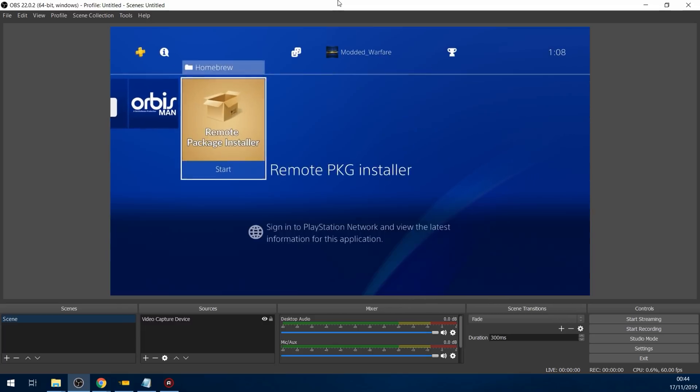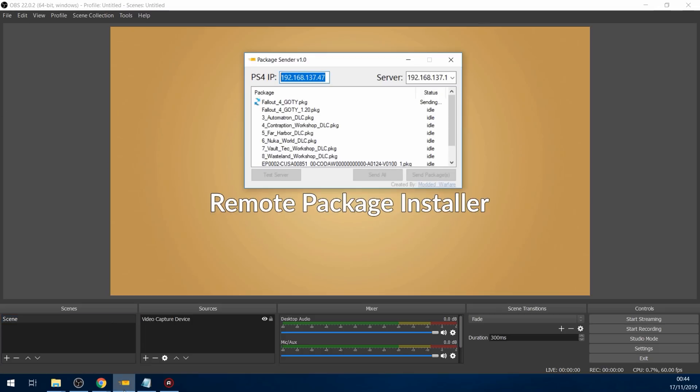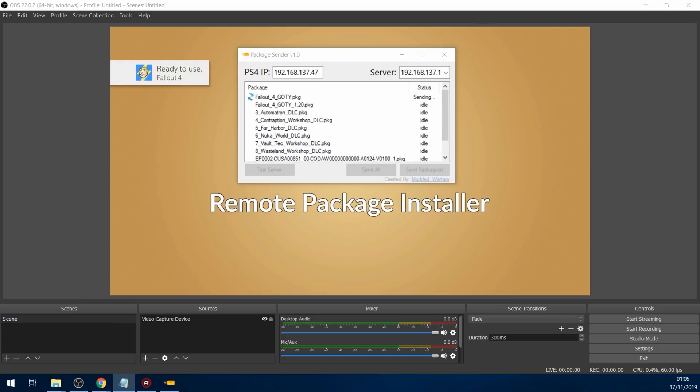If we head back over here, just waiting for Fallout 4 to install. And there you go — Fallout 4 is installed and then it should jump to the update now. Done. And the 1.20 update starts installing.